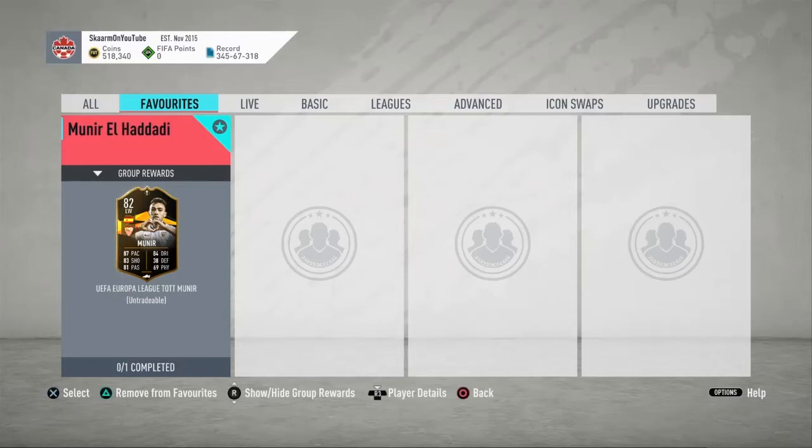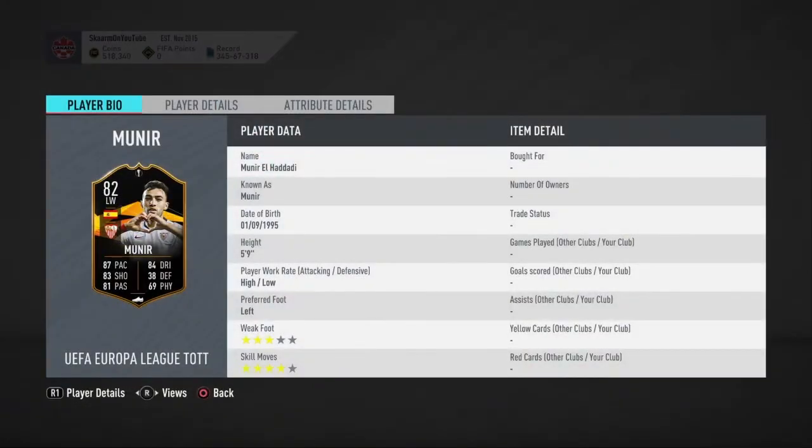What is up guys, it is Skarm, and for today's video I'm going to be completing the UEFA Europa League Team of the Tournament card for a player. He is a left winger card, five foot nine, high/low work rates, left footed, three-star skills, four-star weak foot — a decent looking card so far, though the weak foot could definitely be better.